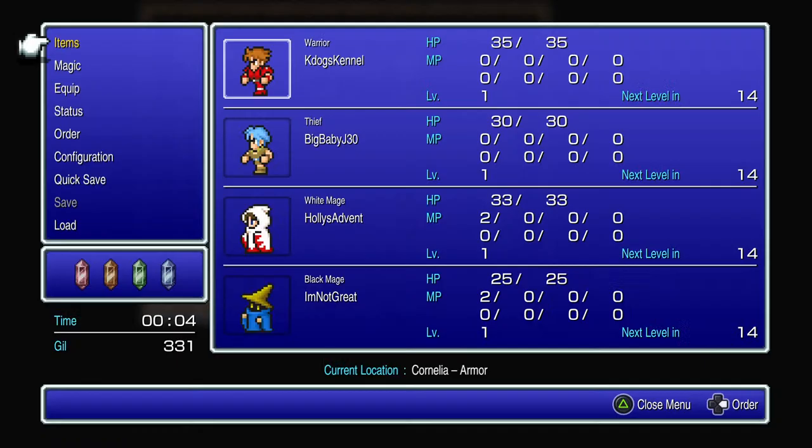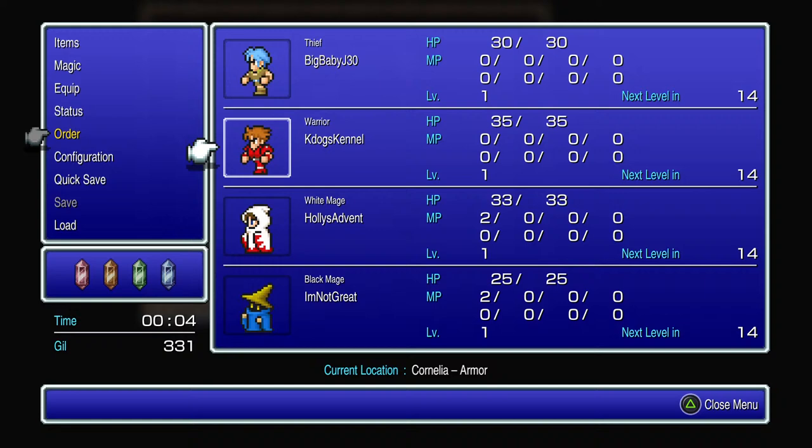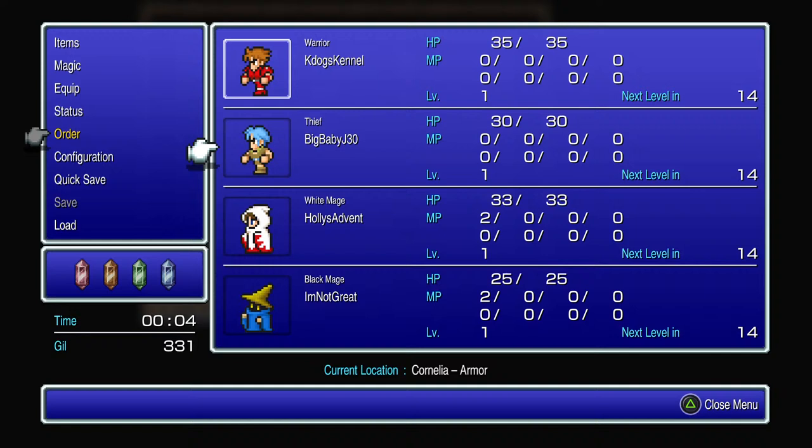One important thing to discuss is formation. In Final Fantasy 1, placement actually matters. I highly recommend putting the character with the highest HP in the top slot, because enemies will focus 50% of attacks on that person. The second slot gets targeted 25% of the time, and the third and fourth slots each get targeted 12.5% of the time. That adds up to 100%, so be very careful how you place your party members.